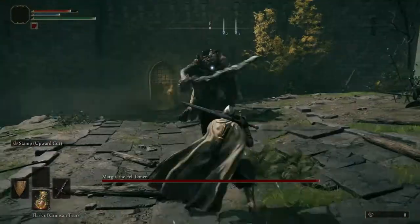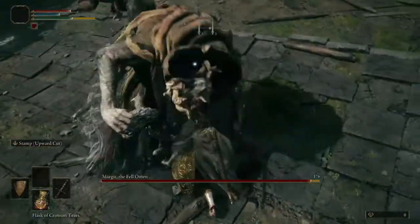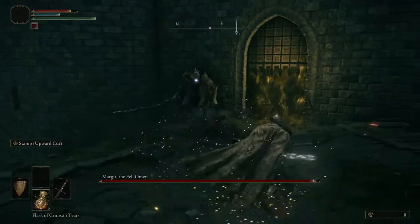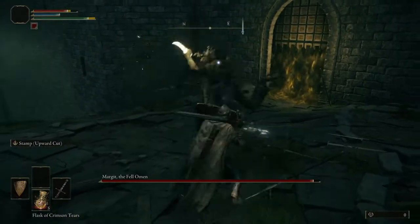Additionally, semi-frequently — I'd say about a third of the time — he will follow the double dagger throw with an upwards jump into a downwards thrust into the ground. This is our best opening in the entire fight to damage him.